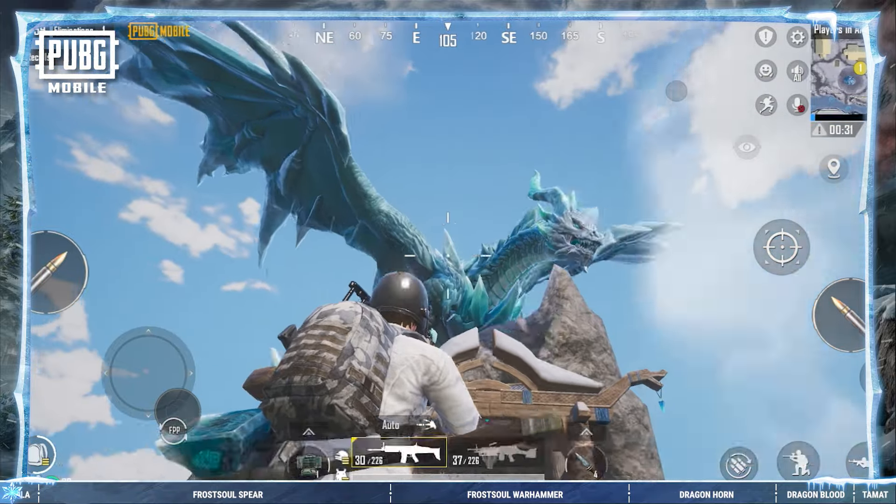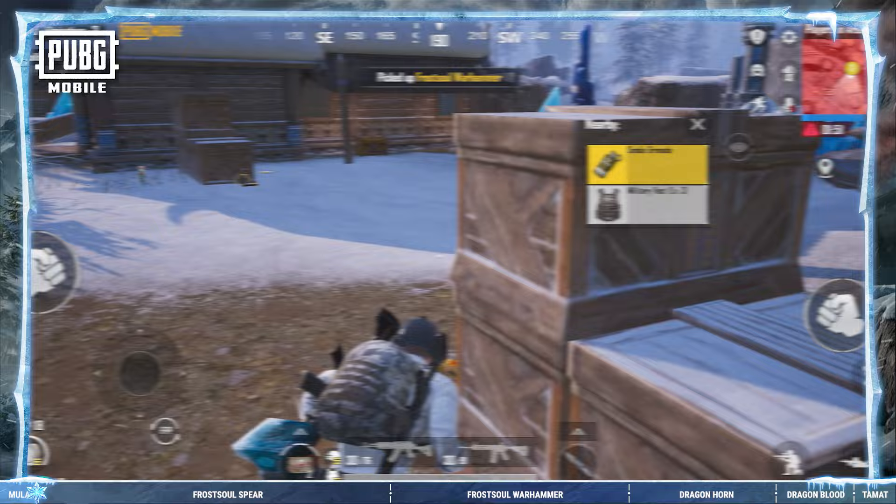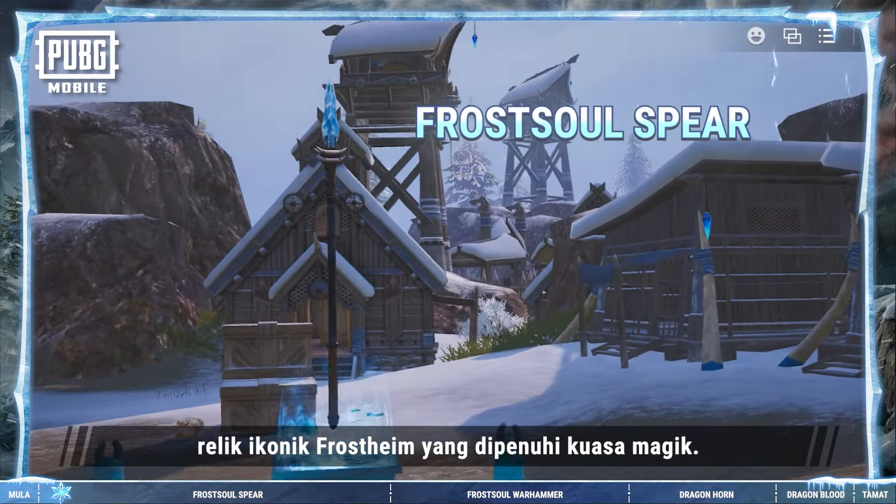The Frostborn Dragon is awakening, but Frostheim's treasured relics will be of great help to you. The Frost Soul Spear is one of Frostheim's iconic relics, imbued with powerful magic.